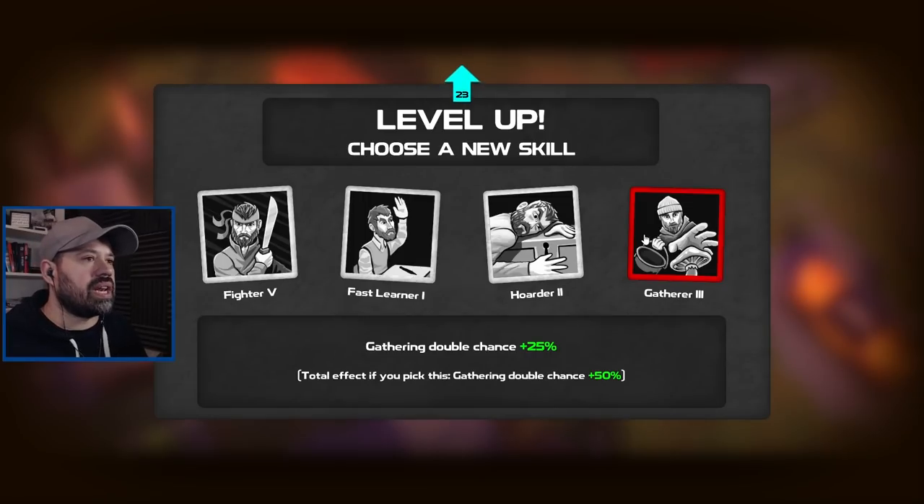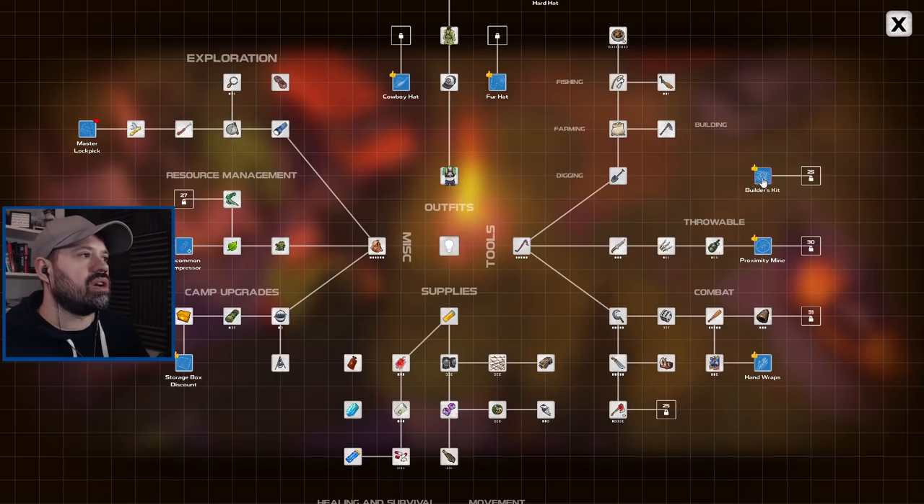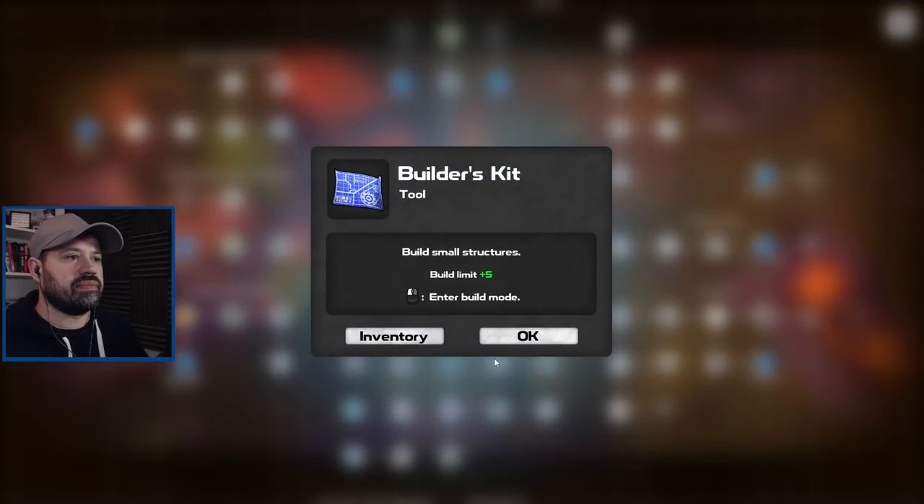The quest is obviously about building another sawmill — I didn't even know we could do that. First we need to select another skill from our level up, so I'm going with Gatherer to get more resources from gathering. We unlocked a builder's kit and have all the resources, but using that rubber means I won't be able to upgrade Max. This is more important though, so let's do it — enter build mode.